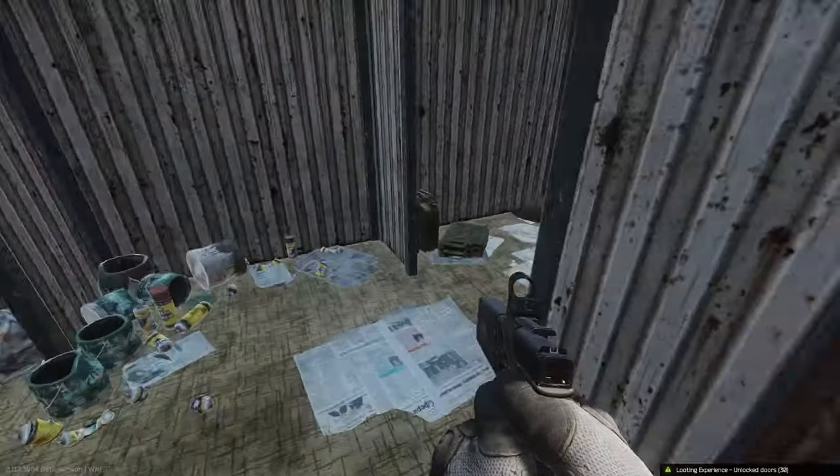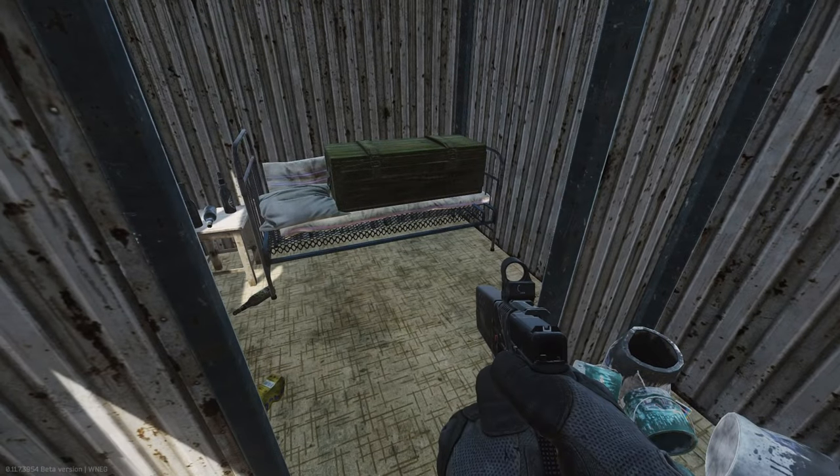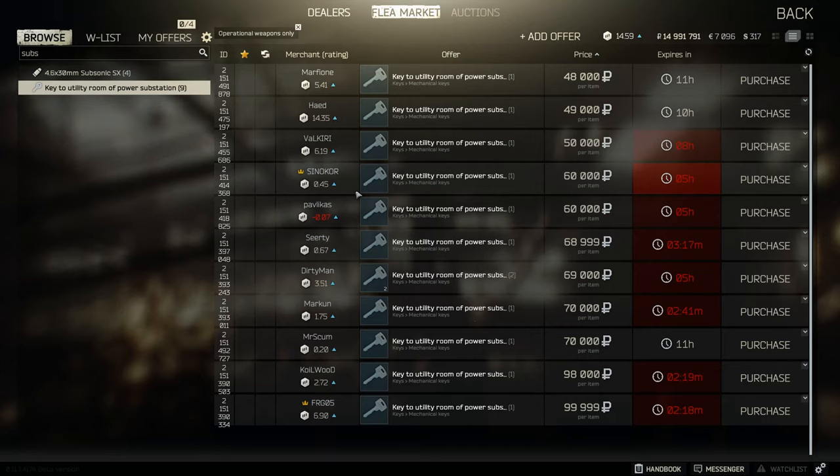Once inside this room you can get a shotgun as well as a weapon crate and a weapons box. This key is currently going for around about the 50k mark. I don't see much point to this key — personally I wouldn't recommend buying it.